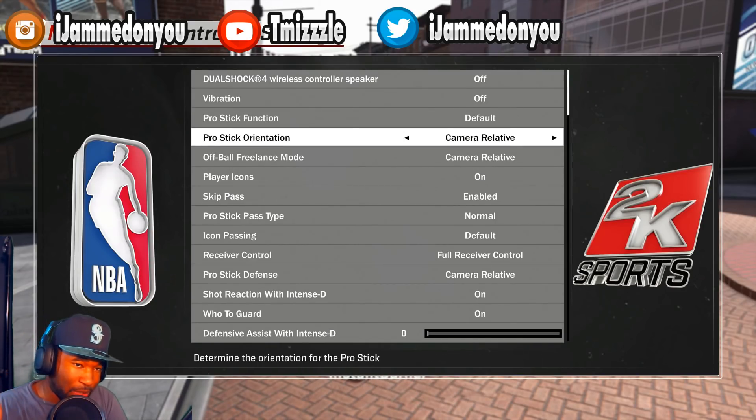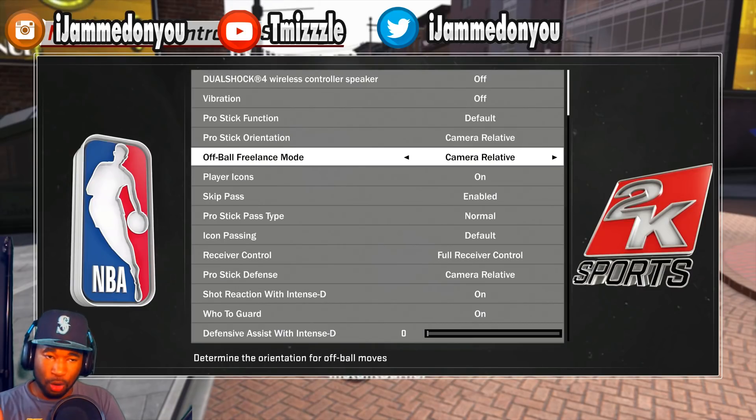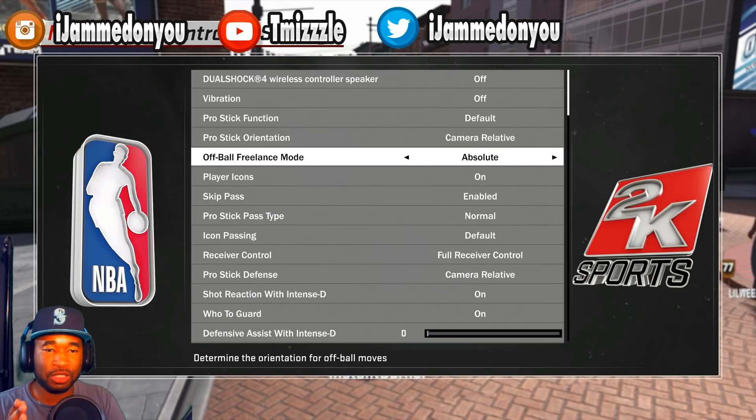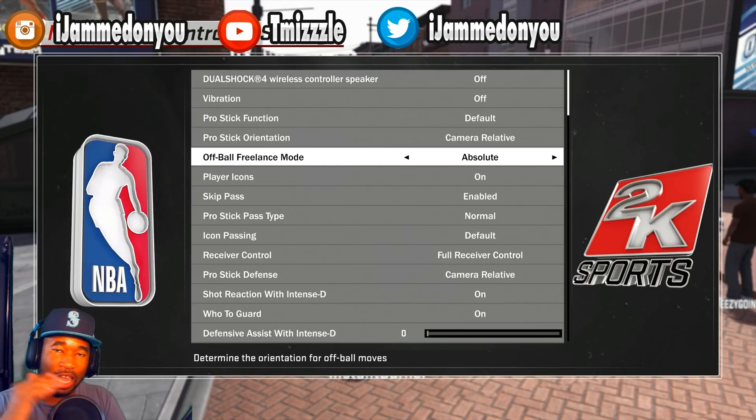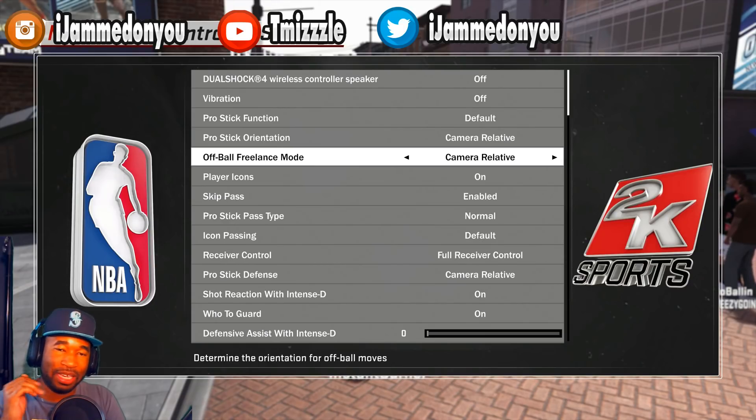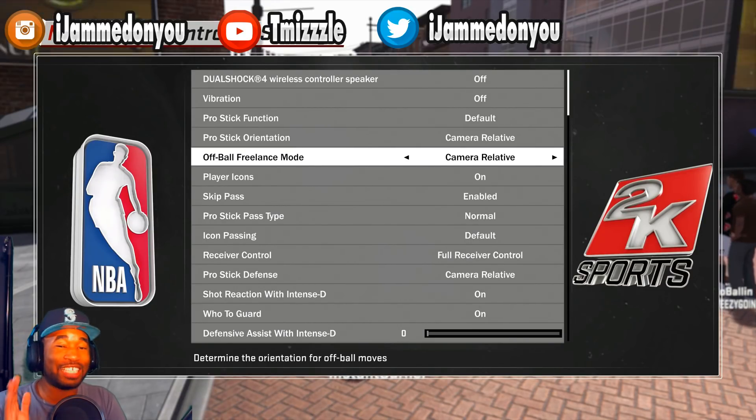Pro stick orientation is part of the offensive side. Off-ball freelance mode - if you don't know what this means, it pretty much means when your guy does not have the ball, how do you want to move around the court? Do you want camera relative or absolute? Absolute means up is up, left is left, right is right, down is down anywhere on the court. I keep this on camera relative because it makes it easier when you're moving around the court - you don't want to feel like a stick character.